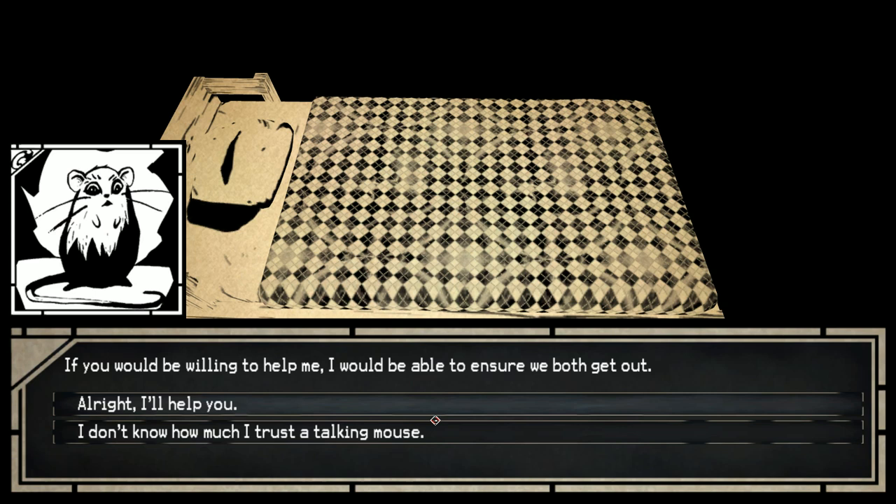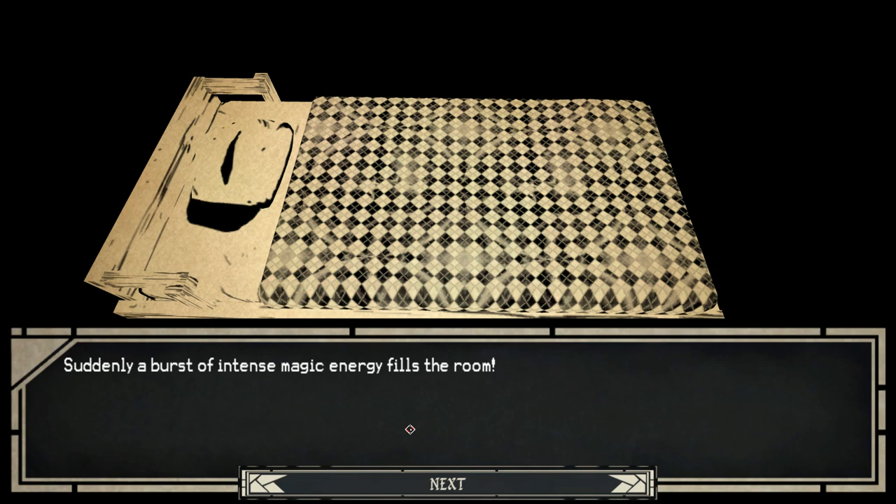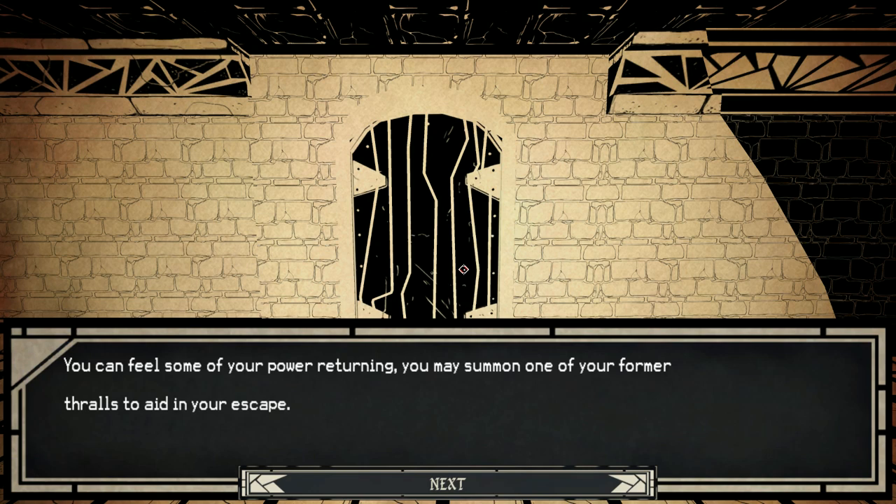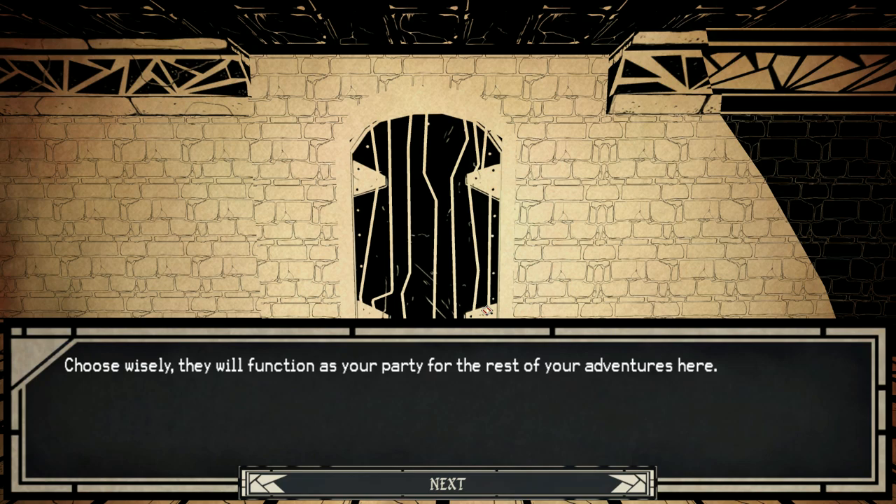First thing you need to do is get out of this cell. Suddenly a burst of intense magic energy fills the room. The oppressive force that was drawing your magic is gone, as is the mouse. You hear a whispery voice in your mind: 'I will find you again soon.' You can feel some of your power returning. You may summon one of your former thralls to aid in your escape. Choose wisely - they will function as your party for the rest of your adventures here.